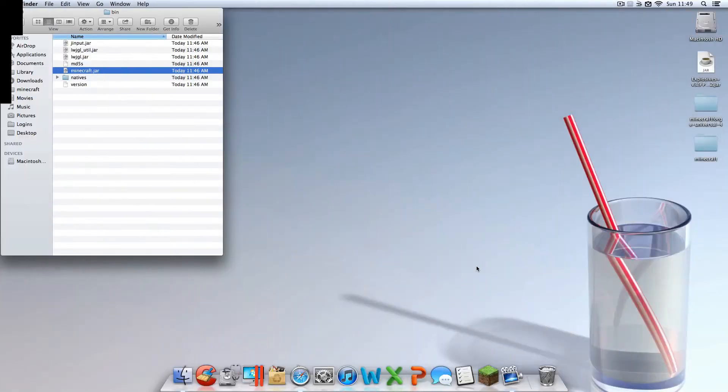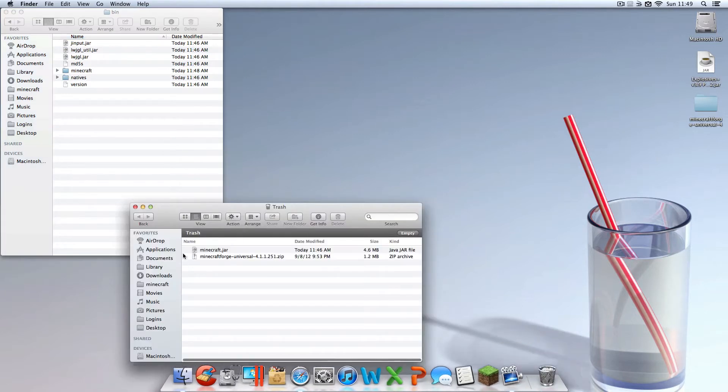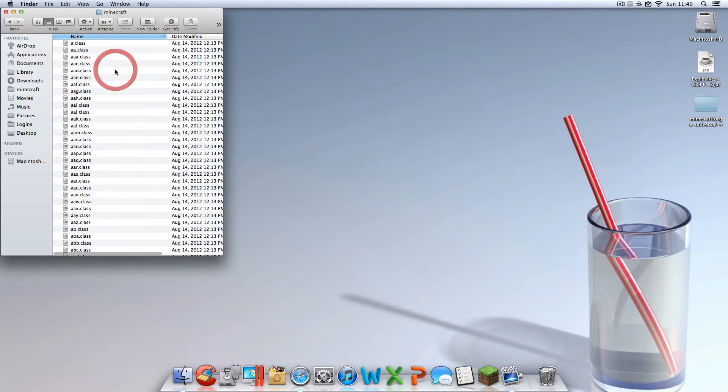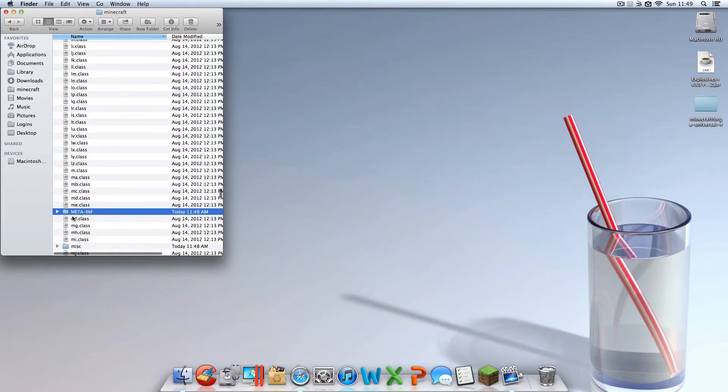Once it's extracted to your desktop, find that Minecraft folder that you extracted. Once you find it, delete your minecraft.jar by dropping it into the trash — but don't empty the trash, because if you mess up you can always go back and restore it. Then go into your Minecraft folder and locate the file named META in all caps. Delete that too — you definitely don't want to keep that, it's not optional.